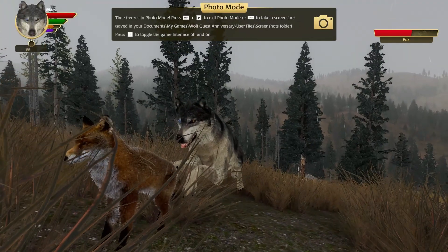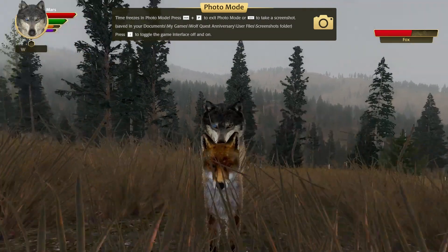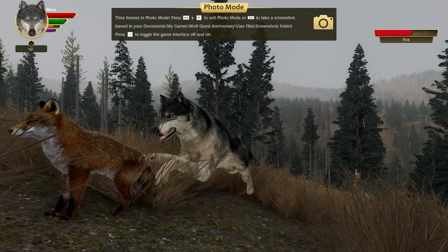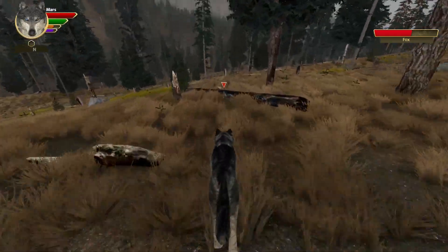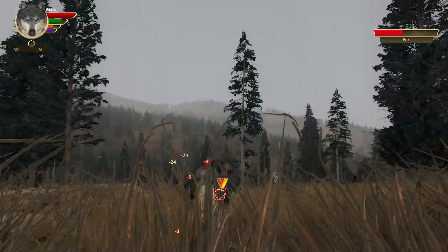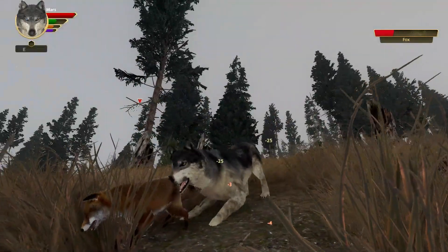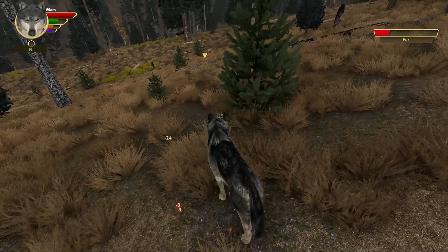These special qualities make the red fox a top predator in Wolf Quest. Their sneaky nature, quick reflexes, clever hunting skills, agility, ability to protect their territory, and adaptability help them become amazing hunters in the game. If you enjoyed today's video, consider subscribing. Anyways, adventure wolf signing out — take it away, spider.